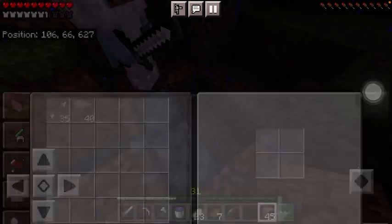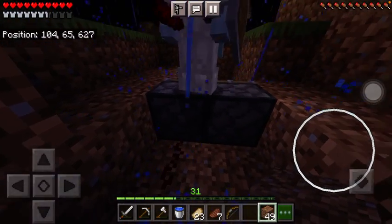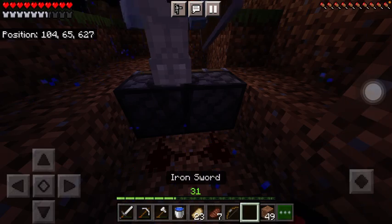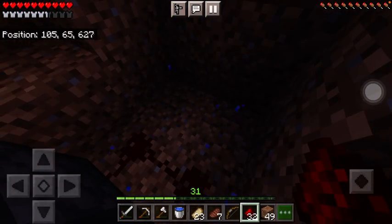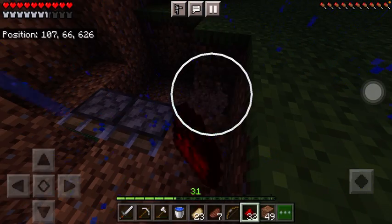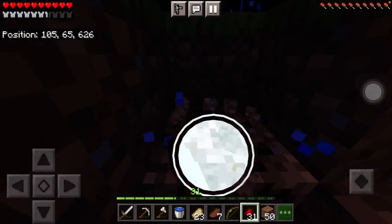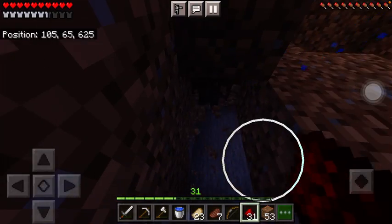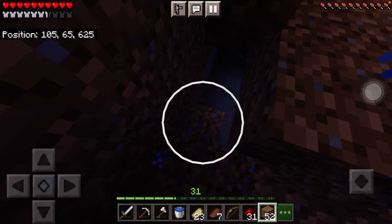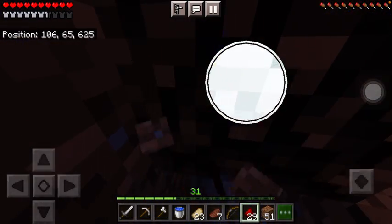Wait, I have redstone. Let me take my redstone out. Like that, like that, like that — then connect. Now we have to break this and lead that over there. You're going to cover that redstone with leaves? No, I'm not going to do that. I have a better idea. There are more pistons over here. Yes, I need them. Where is this door?